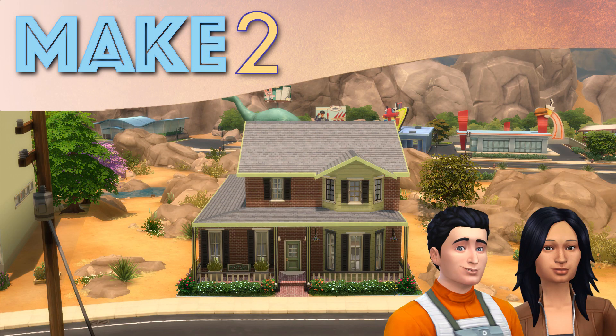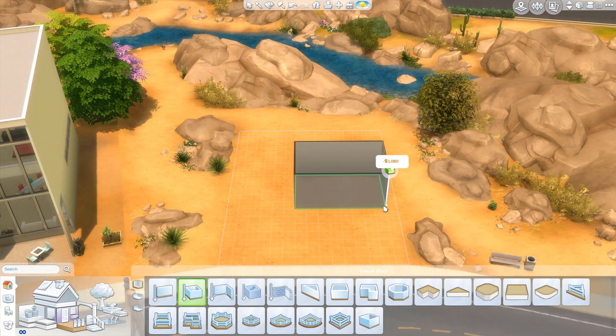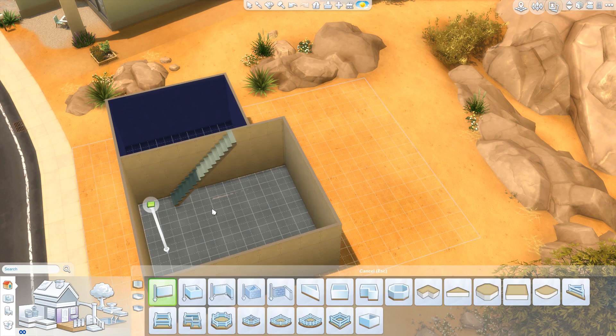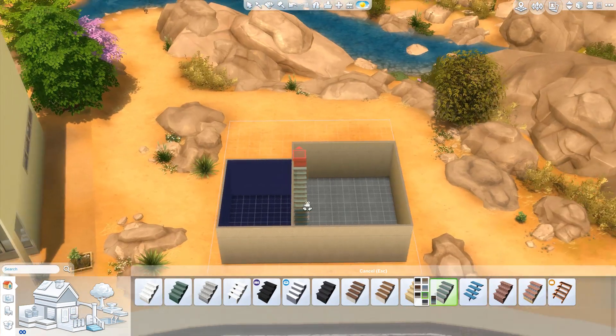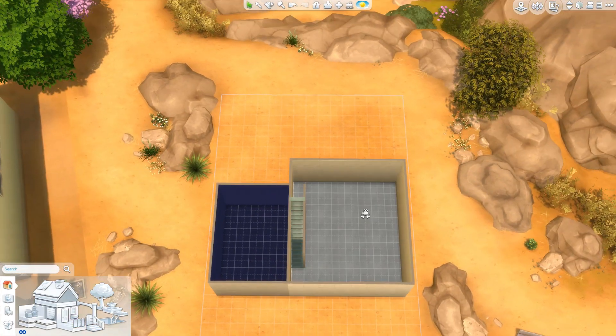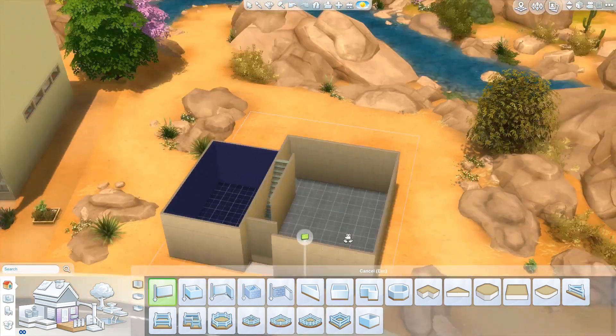Hey Simmers! Hi everyone! Welcome to Make 2 and a Sims 4 speed build. This is going to be a family home in the Cape Cod style. We've been looking at some houses in real life recently, and one of the houses that seemed manageable for my level of building skills right now is a Cape Cod style.